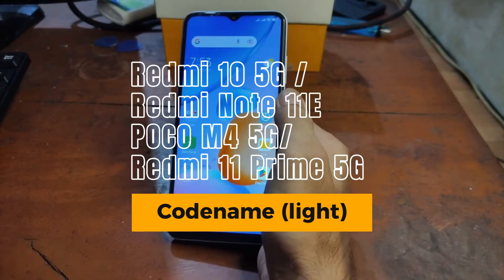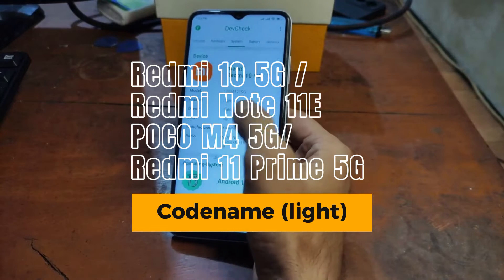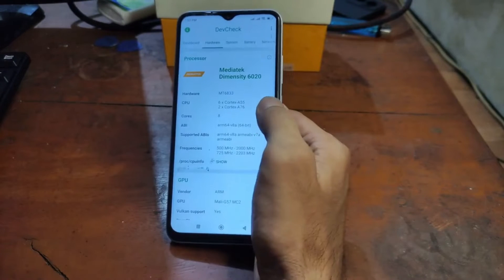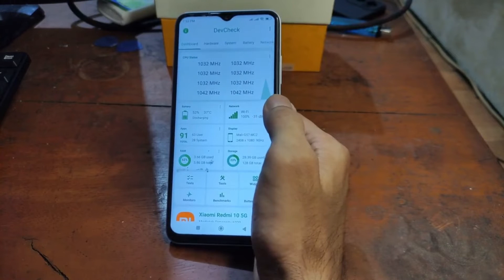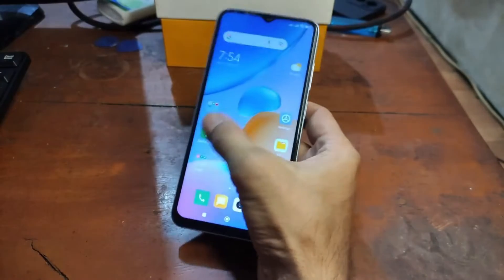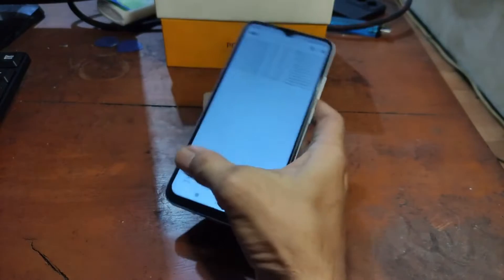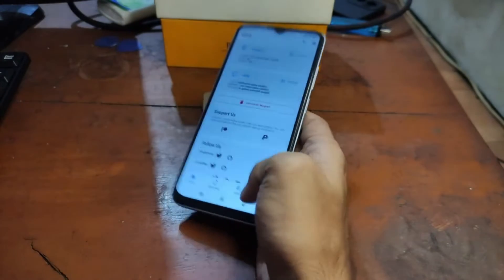This is the Xiaomi Redmi 10 5G, also known as the Redmi Note 11e, Poco M4 5G, and Redmi 11 Prime 5G. In this video I will show you how to root this device using Magisk, using the most simple method available.